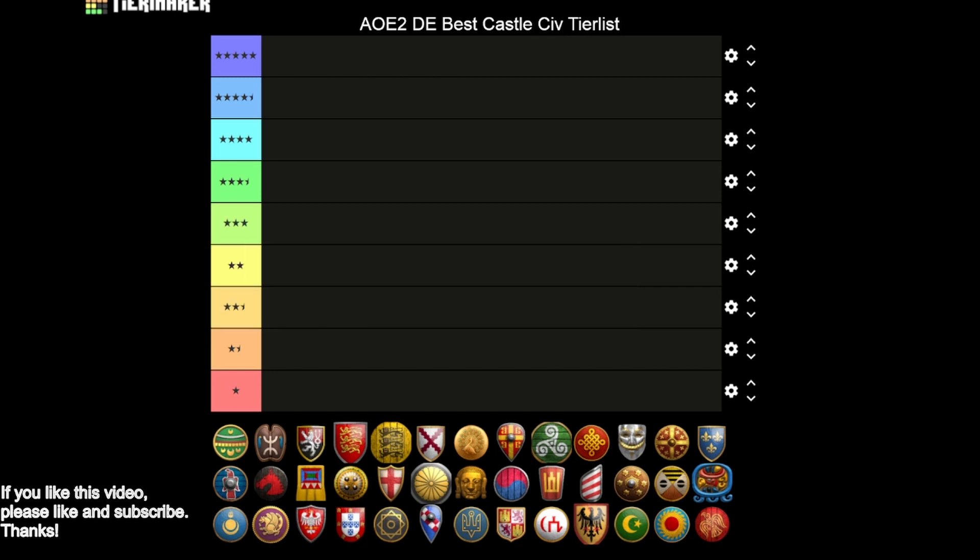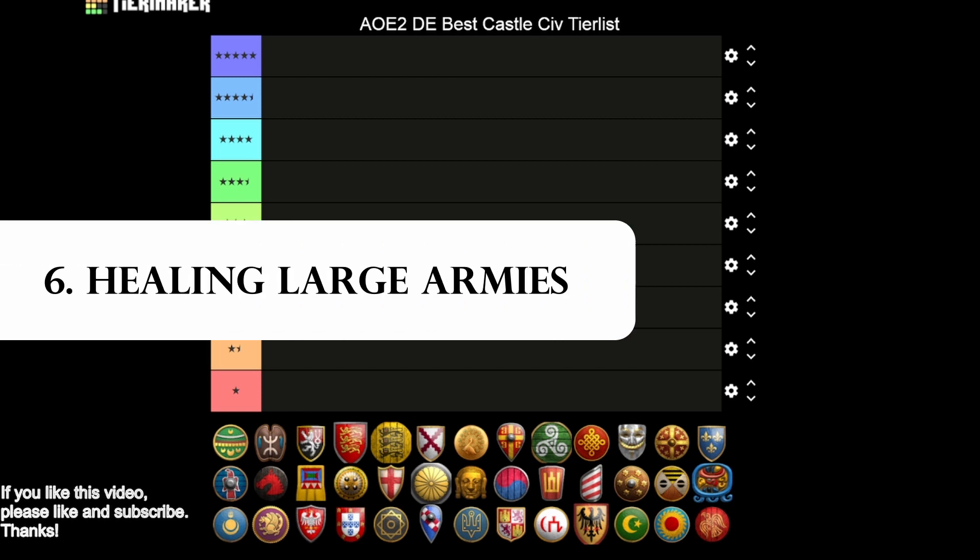The sixth purpose — and it's a bit more marginal but can have a big impact — is healing large numbers of units. Monks can only heal one unit at a time, but castles allow you to garrison around 20 units at a time to heal them. That's really nice in the late game because you have much bigger armies that have often sustained a lot of damage. Those are the six criteria.